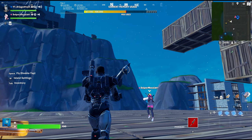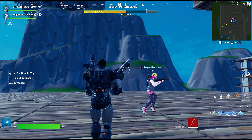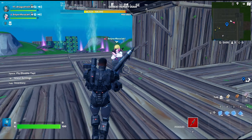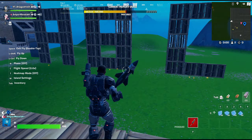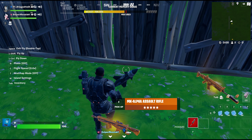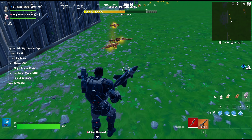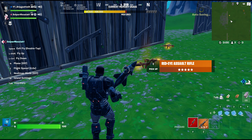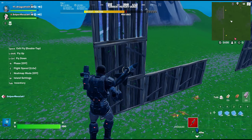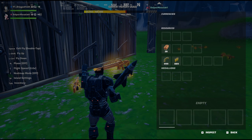I have the Combat Assault Rifle from this season. Let me aim at the buildings — see how much recoil it has. It's actually not as bad as the Red Eye. 24 damage, magazine 28, fire rate 8.8, reload time 2.79. I'm gonna go C. A lot of F-tier guns in this video.